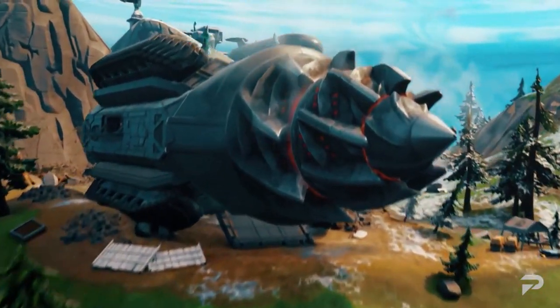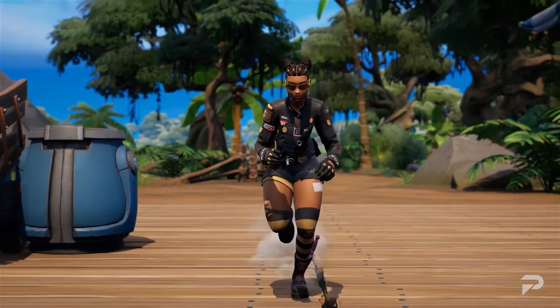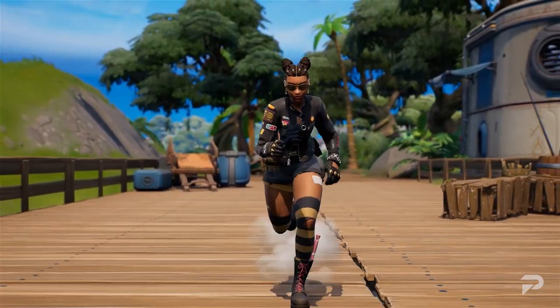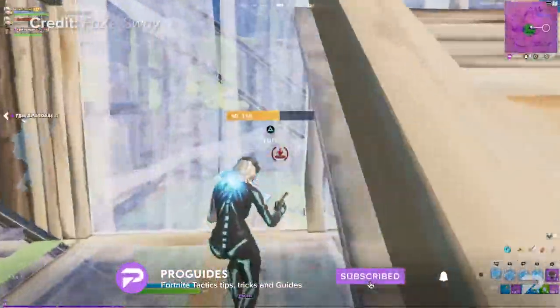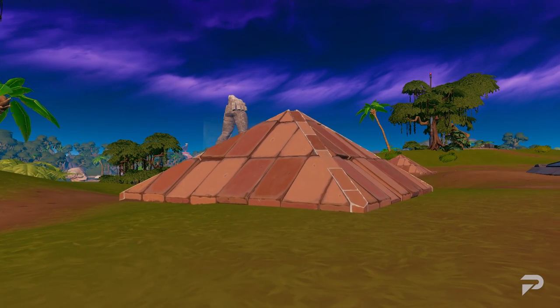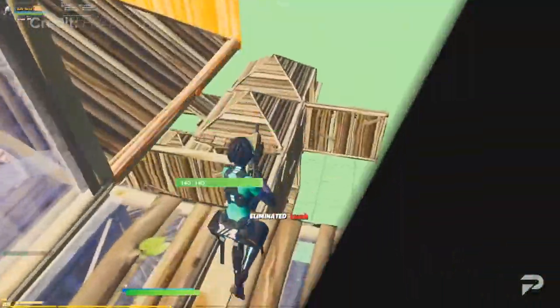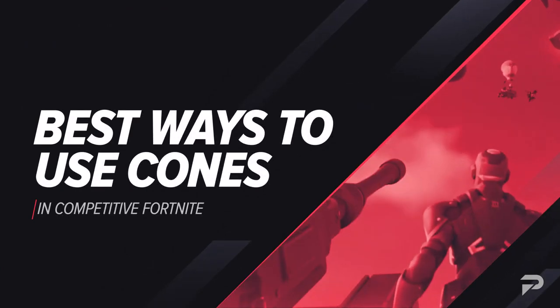What up Fortnite fam, it's your boy Matt, back again to bring you the latest and greatest tips and tricks to help you become a better Fortnite player. If you want to be successful in competitive Fortnite, you need to be utilising each building piece to its full potential. One of the most versatile pieces in the game is the roof, more commonly known as a cone. Today we are going to be showing you the best ways to use cones in competitive Fortnite.